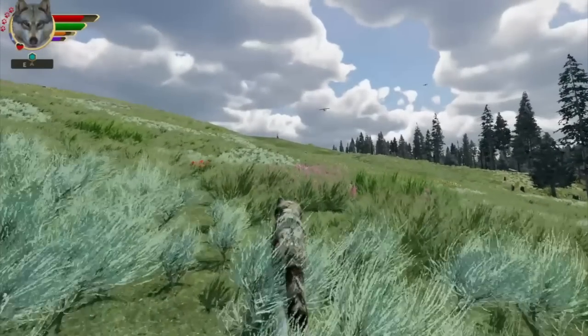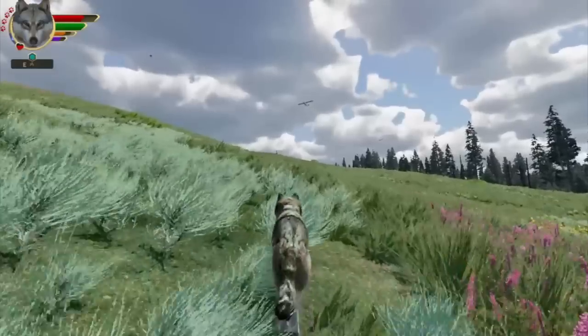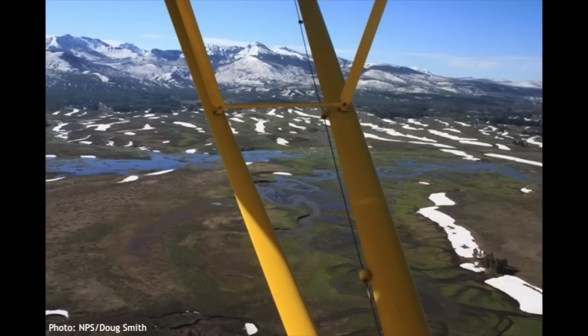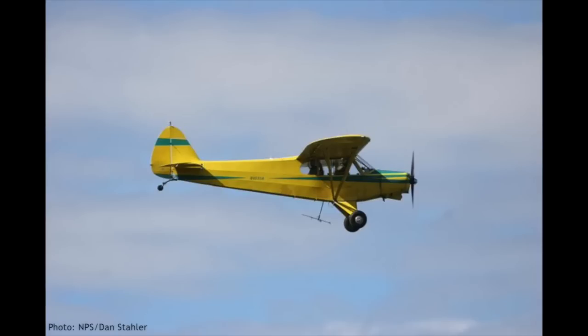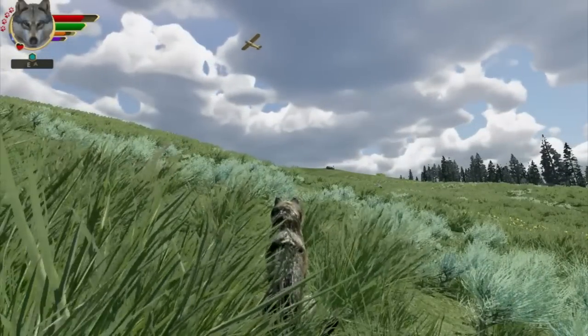Something that's been missing from Anniversary Edition is the research airplane that occasionally flies overhead if your wolf has a radio collar. Yellowstone biologists really do this, and for decades their go-to pilot was Roger Stradley, flying a Piper Super Cub — superb for this kind of work because it can fly very slowly and almost hover over the animals being observed. He just passed away last month; he was an incredible pilot. We've modeled our airplane after his, and adding this research airplane has been in the backlog forever.